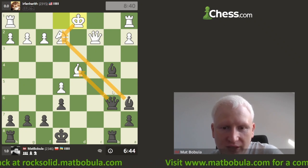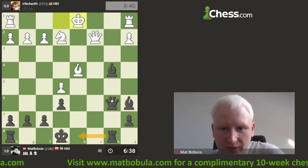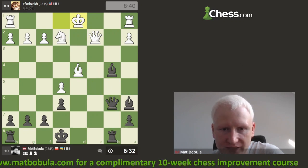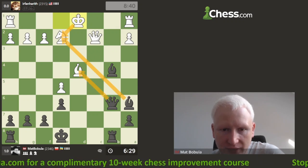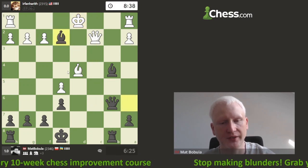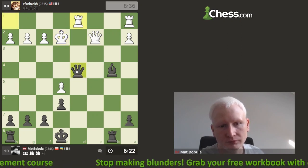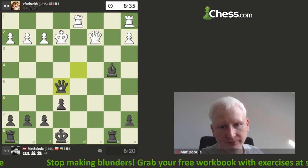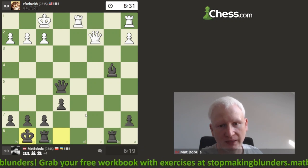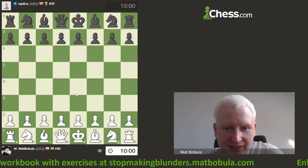I think I'm winning material — let me double check. This is one option, also looks good, but if I can just remove the defender — queen captures, I'm winning immediately. In case I capture, king captures, I take it here, I see opponent can enter, but I go back with a queen. Removing the defender — one of the basic tactics in chess. I'll just take it. I'm up a piece and a pawn — not surprised that opponent resigns.